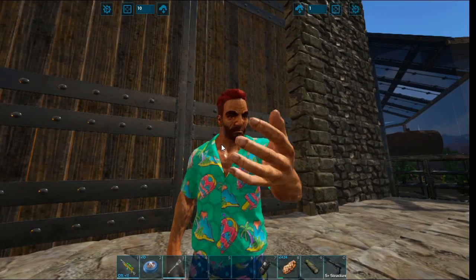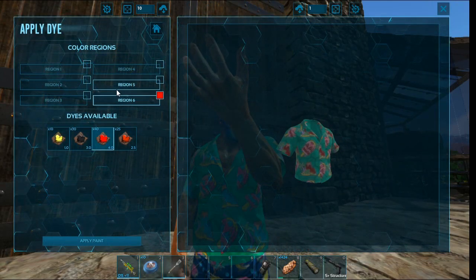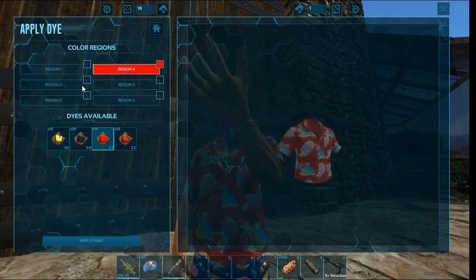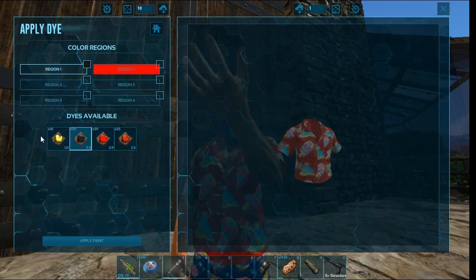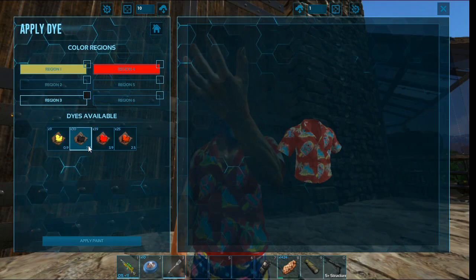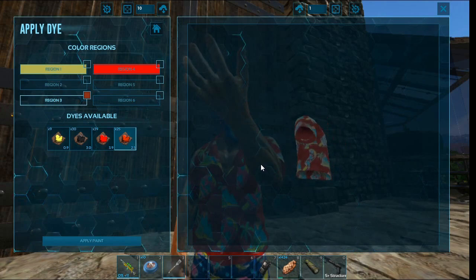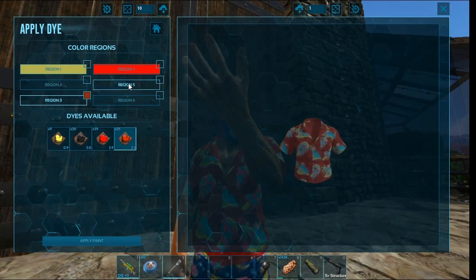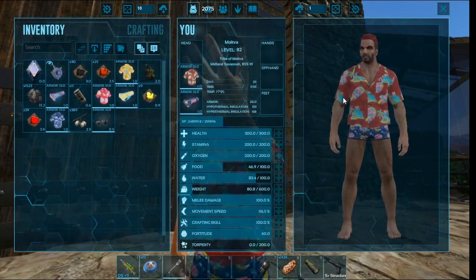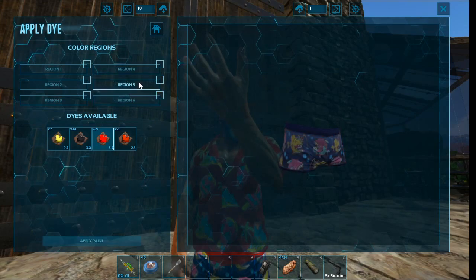Lots of dolphins everywhere — that goes well with the sea life shirt. The moment of truth: can we dye these? All right, you guys ready? Oh yes, you can! I want this to be red because those are my colors. We can make the buttons strange colors — let's make it olive because I accidentally made that dye. I might just leave the popsicles alone — I kind of like them how they are. I just wanted it to be mainly red. There we go.